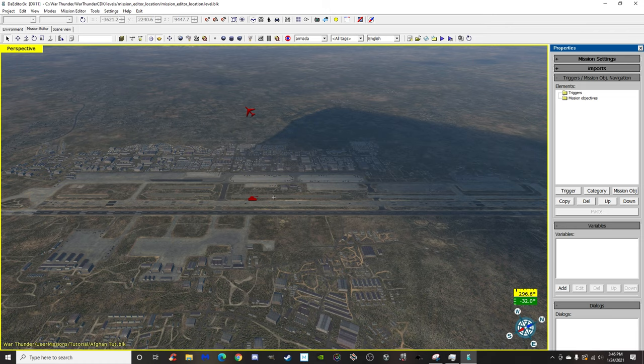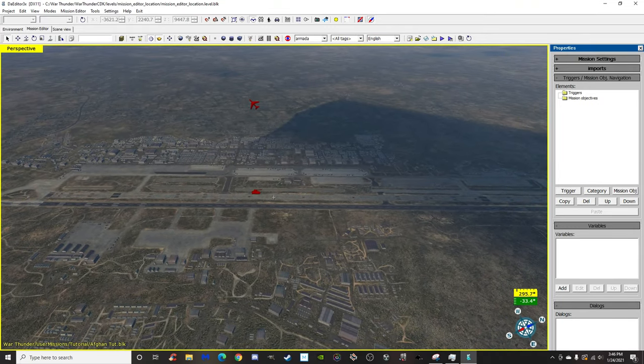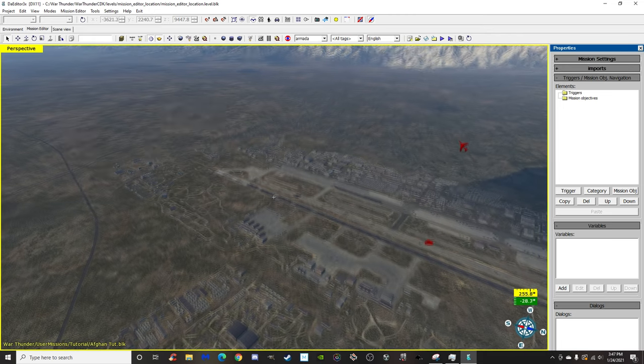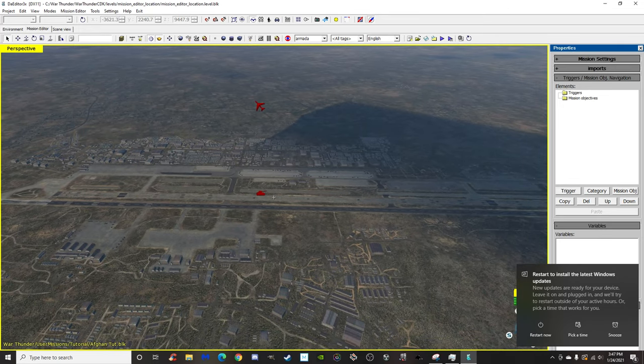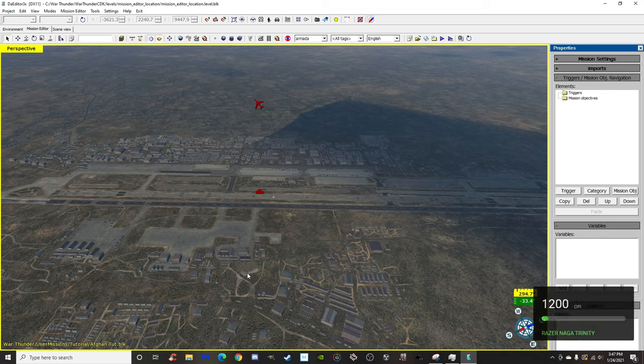Welcome back guys, this is part two of the CDK tutorial. We're on Afghanistan at Bagram Air Force Base with the units left over from the first video. Today I'm going to show you everything you need to know to make a basic working multiplayer mission, how to save a mission, and how to get it all working properly. I've got a few tips and tricks, and I'll link the CDK wiki in the description.